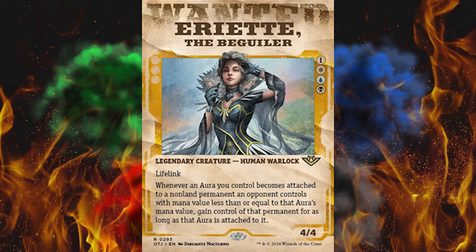Next up, Ariette the Beguiler — she's here too for some reason. Human warlock, lifelink, she's on the wanted poster — one of those 16 different frames in this set. 4/4, and whenever an aura you control becomes attached to a non-land permanent an opponent controls with mana value less than or equal to that aura's mana value, gain control of that permanent for as long as that aura is attached to it. When the hell would that ever come up? And then they would get it back with a boost if they kill her. This is the stupidest thing I've ever seen. Anyway, she's three-color and unplayable. Go build some obnoxious Commander deck and get stomped by control.